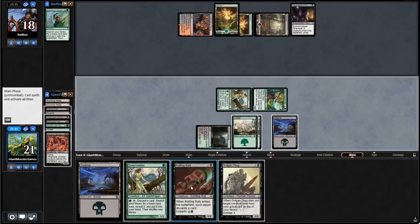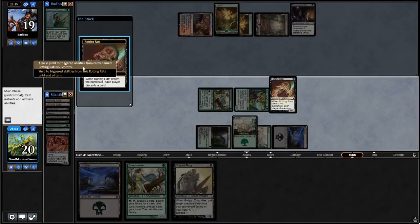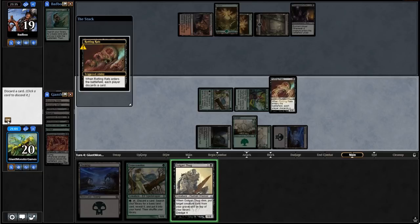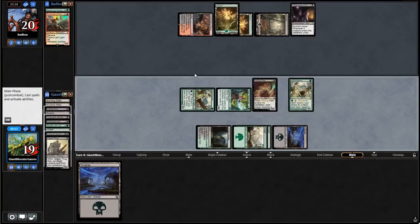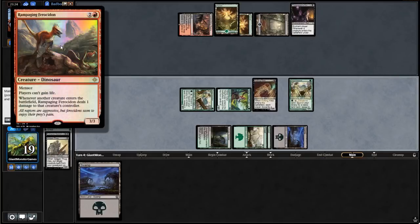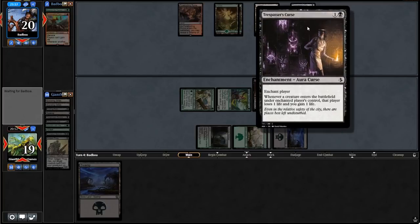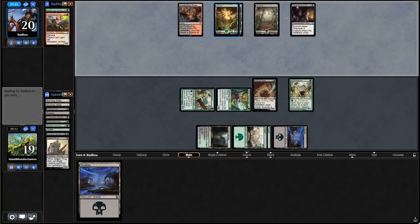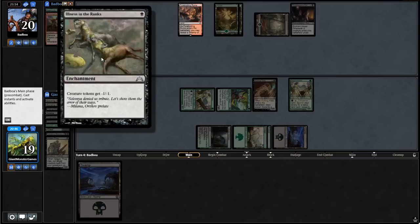Rotting Rats — always yield — tossing the Thug, because that is a card we're going to throw out. We're probably going to play the Green Seeker right away as well. Our opponent tosses away a dinosaur. Feels like our opponent is playing kind of a standard deck that has some modern cards in it. Our opponent plays something that gives creature tokens minus one, minus one — that doesn't do anything against us. That is strictly a sideboard card — so few decks actually play with creature tokens.